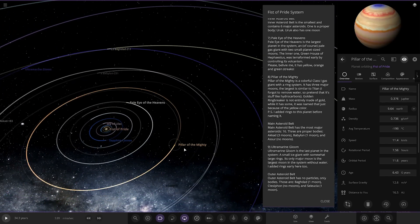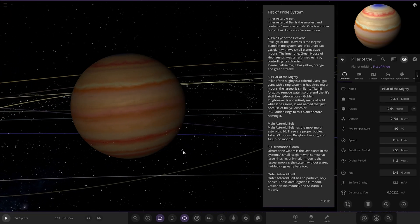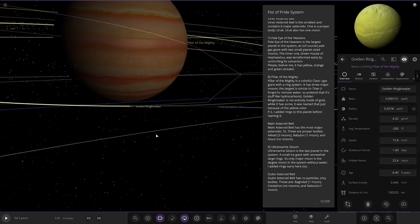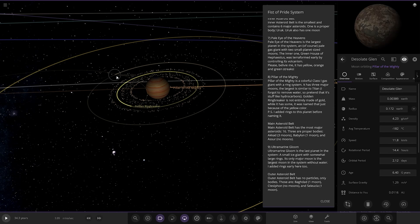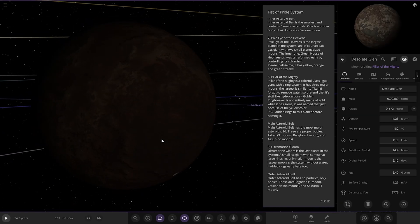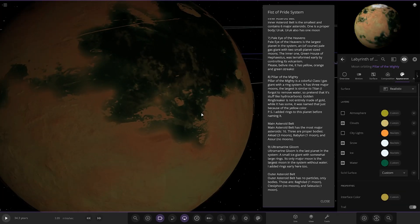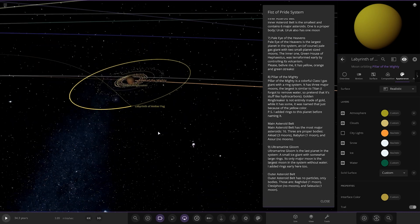Next up, we have Pillar of the Mighty — a colourful gas giant with a ring system. It has three major moons. The largest is similar to Titan — the creator forgot to remove water, so pretend it has hydrocarbons instead. Golden Ring Breaker is not entirely made of gold; while it has some, it was named because of the colour. I added rings to the planet as well. Then we have Desolate Glen, and lastly the Titan-like moon — hey, looking good, with a golden yellow atmosphere. Very nice indeed.